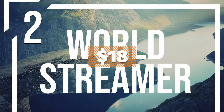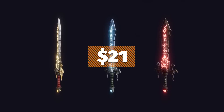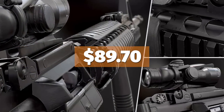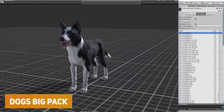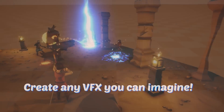The Ultimate Traversal Animations at $16.50. The World Streamer 2 at $18.00. The 100 Plus Stylized Weapon Bundle for Fantasy RPGs at $21.00. The Ultimate FPS Weapons Pack at $89.70. The Puzzle Match Kit at $60.00. And the Big Dogs Pack at $30.00. I'll keep the website page updated for all the assets that will appear each day.